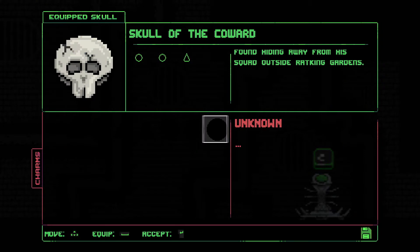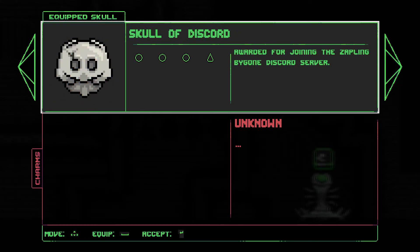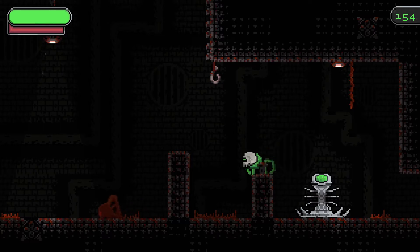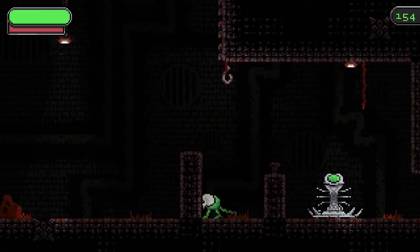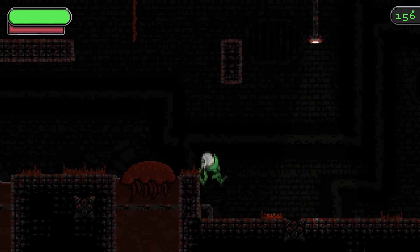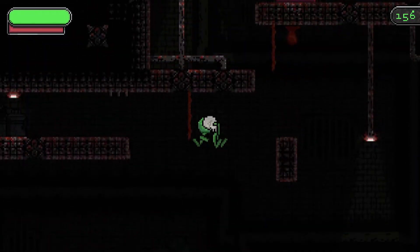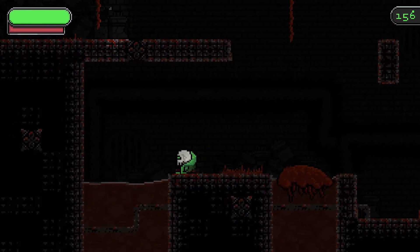Maybe I need to try using this. Unknown. Skull of the coward. Skull of discord. What's in here? Nothing. Can I attack these hooks? Nope. Slightly harder enemies. Are you going to attack me? What even are you? Can I jump on top of you? I can. Nice. That's fun. Makes a nice satisfying sound too.